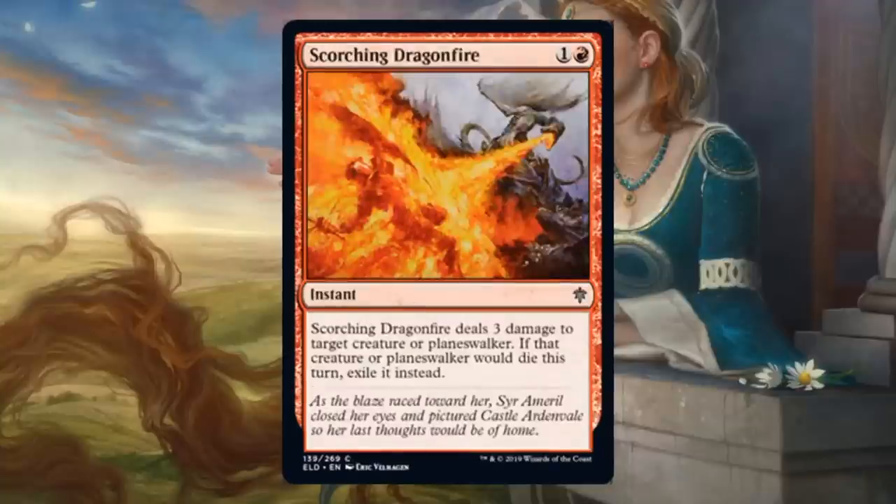Scorching Dragonfire. This is a great common for Draft or Sealed — I'll be happy to play these any chance I get. Two casting cost instant speed: deal three damage to a creature or planeswalker, and if that creature or planeswalker would die, exile it instead. Could this see Standard play? It does add flexibility being able to hit a planeswalker — and we know planeswalkers have been pretty powerful; I'm looking at you, Teferi Time Raveler. So maybe this could see a little sideboard play here or there because of the flexibility.